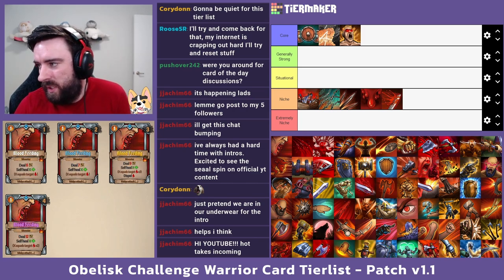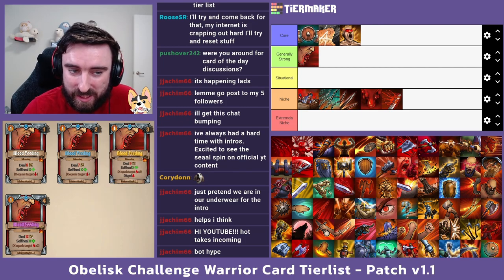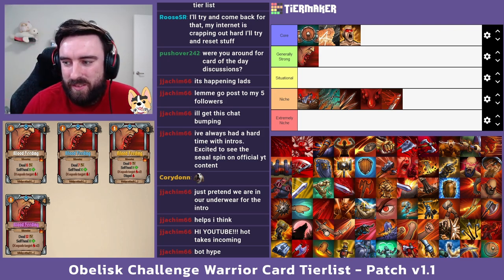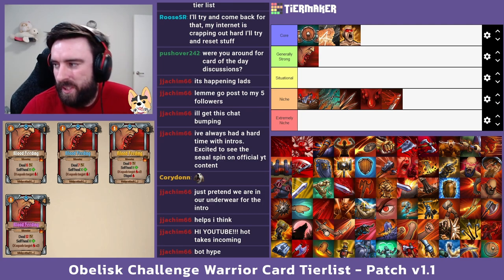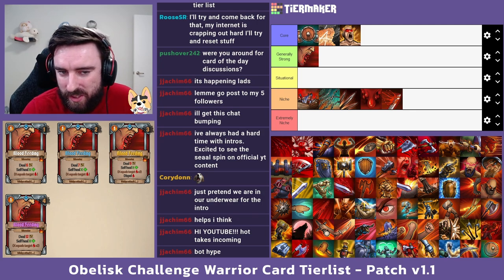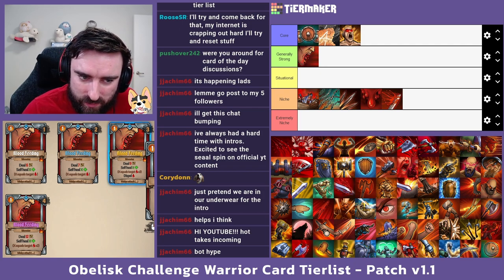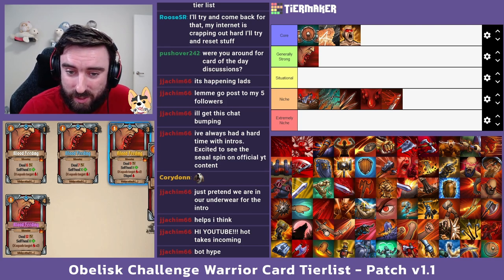I'm actually going to put Bloodfeeding into the generally strong category. It's very impactful having a 1-to-1 heal with bleed on enemies. It's very easy to get like 20 or 30 bleed onto a target in the early game, and then you just heal 20 or 30 health. I've had runs where I've not had a healer and I'm able to keep key warriors alive just by having Bloodfeeding available and it healing me for a bunch in multiple fights. The yellow upgrade is a little worse than the other two, mainly because it dispels the bleed, so you can't kill them with the card and the healing becomes less worth it if the bleed would otherwise kill them.